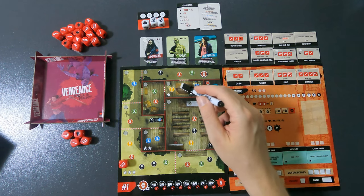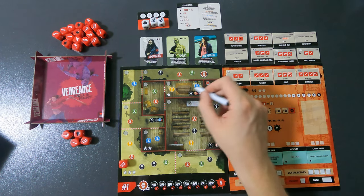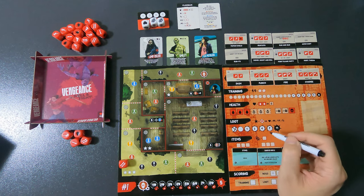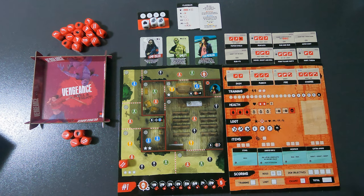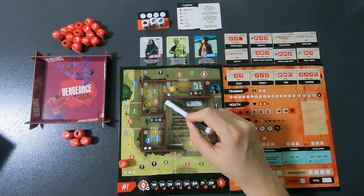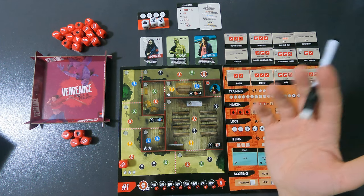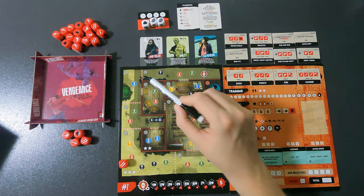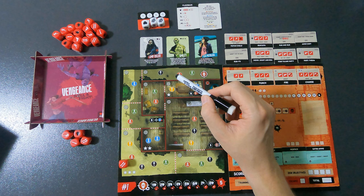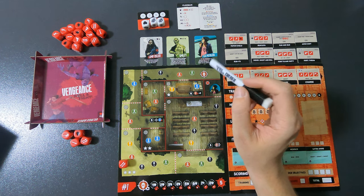Stars represent loot. Every time you clear a room — meaning kill everybody in it — you cross out a loot spot on your board. The number next to that cross is how many points you get at the end of the game. Every room also has a circle in the top-left corner. When you enter a room, cross it out to mark it as visited. Clearing a room and visiting it lets you collect its loot.